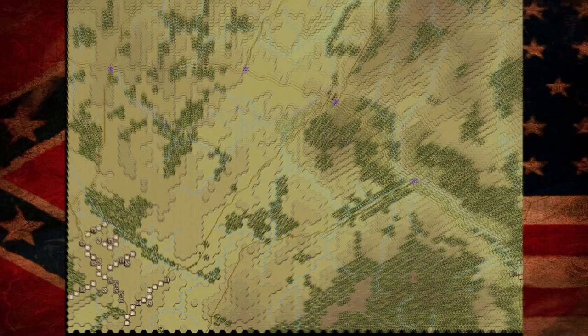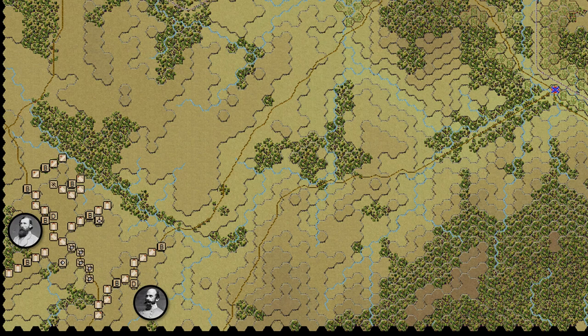Here we have AP Hill's division already on the field of battle, and Richard Ewell's division arriving from the south. Part of AP Hill's division will be fixed at the beginning of this battle, but they will be released pretty early in the contest. These two divisions can reach any number of different points after a few hours of marching. If they follow the Old Tavern Road they will end up at White Plains; if they go up the Brooks Corner Road they will end up at Brooks Corner, which is another objective point.